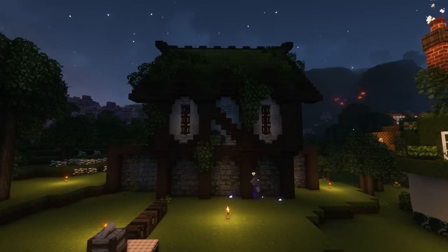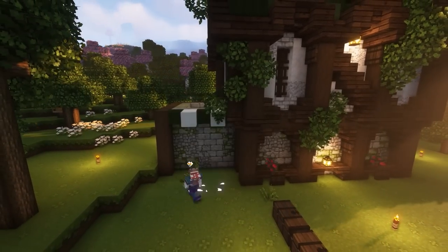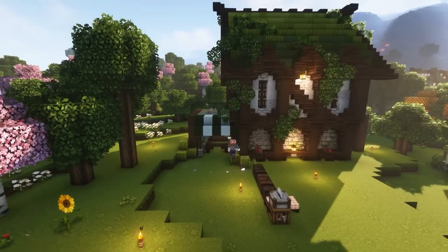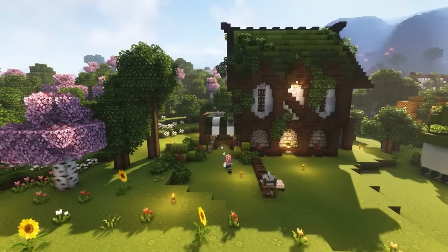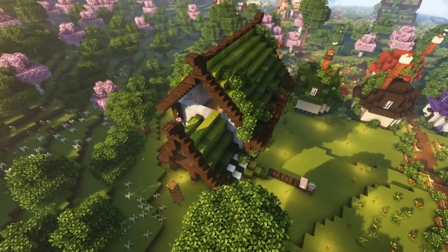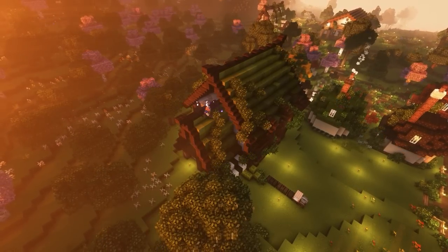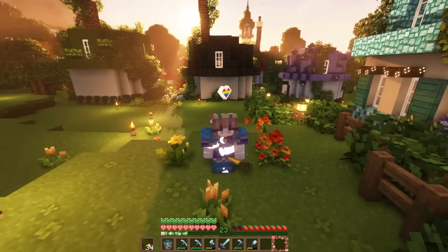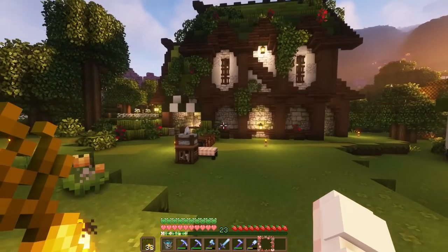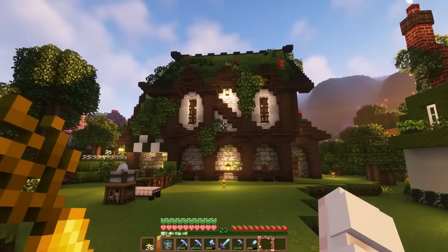Then it was time to add all the details to the front and back of the build with lots of stairs, trapdoors, slabs, and everything else. On the left side I wanted to do a little market area where you could come up and buy fresh melons, so we added a little stall and it came out really super cute. The pop-out parts still needed their roofs so we added roofs on both sides, then added some oak leaves and we're done — it's looking amazing and I'm super happy with this build.